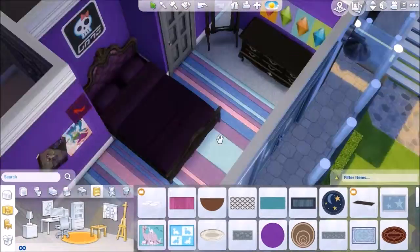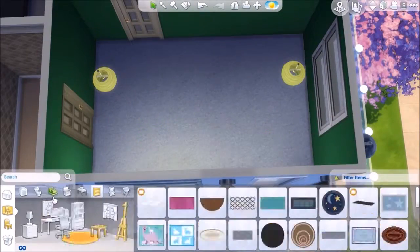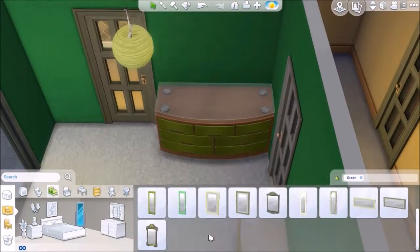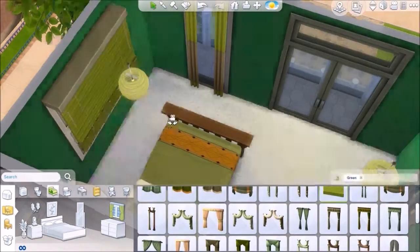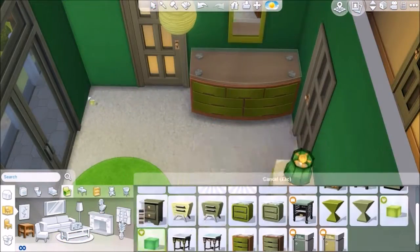Here is the purple room - decorated it to its full extent. Here comes the green. I thought, why just do the general objects first and then decorations second? I kind of got mixed in with it, so I like to do one room at a time, detail by detail.